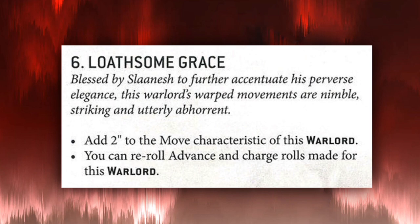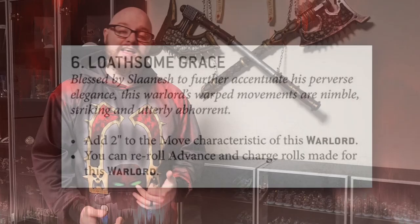Last up, Loathsome Grace: add two to the move characteristic of your Warlord and you can re-roll advance and charge rolls for this Warlord. It's cool — the extra movement and reliable charges add utility. However, would you really want to spend one of your very few CP for this, particularly when Emperor's Children have some really broken stratagems? Managing your command points is going to be the key to getting strength out of this legion.